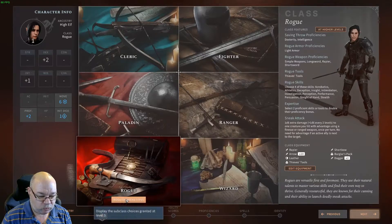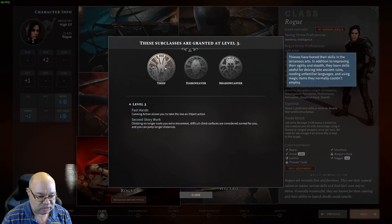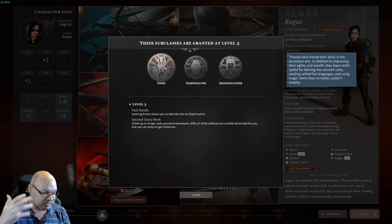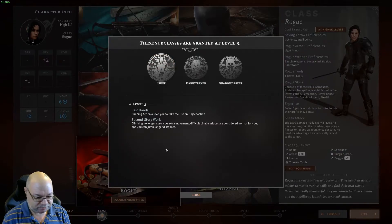We are going for the Rogue. Just briefly on the Rogue archetypes: there is the Thief Rogue. This one doesn't really do a lot for me. Your Cunning Action allows you to use an object — so things like drinking a potion that would normally take your action can now be done as a bonus action. Second Story Work means you can climb a little bit better and jump a little bit further, both handy, but I don't feel like they make you more of a Rogue.